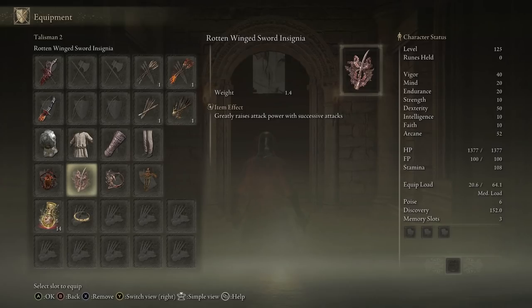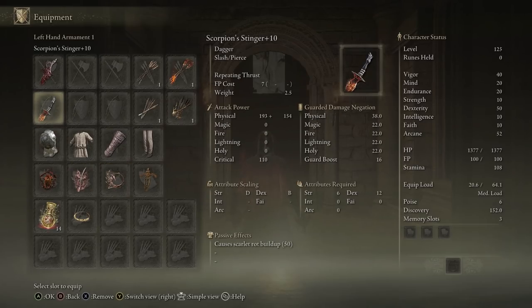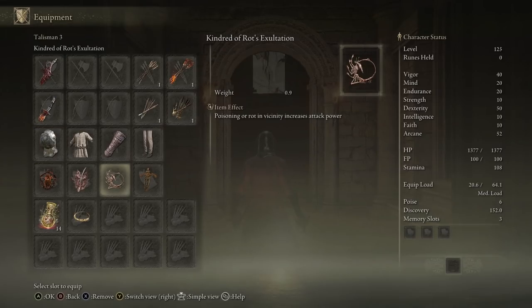The Rotten Wing Sword Insignia greatly raises your attack power with successive attacks. With daggers, because they are so quick, you can get a lot of hits in, so this allows you to do more damage — each hit increases your attack power for the next attack. Next up is the Kindred of Rot Exultation, which functions basically the same as the Lord of Blood one, but for scarlet rot or poison. Every time this dagger inflicts scarlet rot onto an enemy, you get bonus attack power for a period of time.